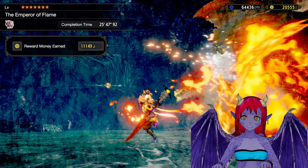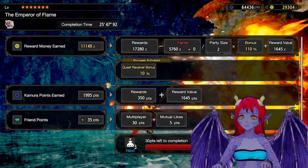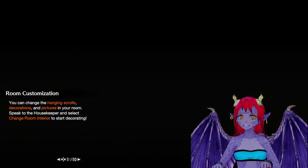And I did get the horn, so that's nice. And 11,000 zenny — not gonna complain. But no gems. I got robbed. How can I get a kill and not get a gem? That's not fair.